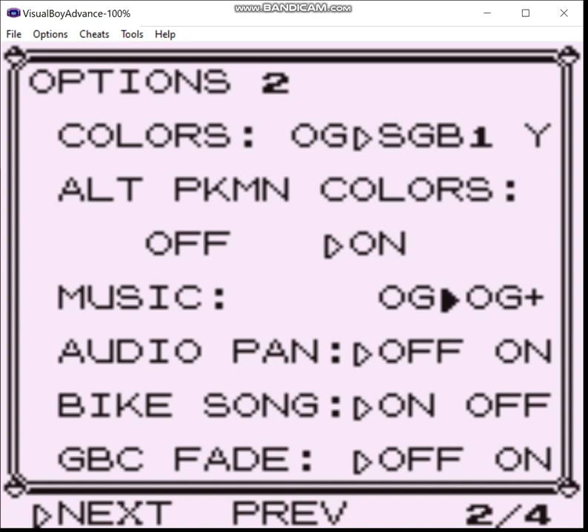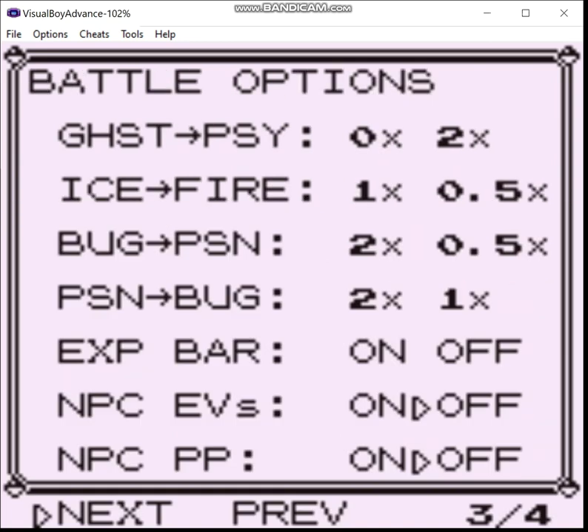We're going to set music to OG+, which adds some extra music tracks and adds more to the normal music. Audio pan is just stereo. I'm going to turn the bike song off.